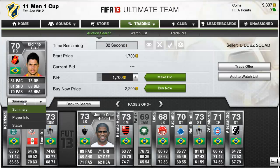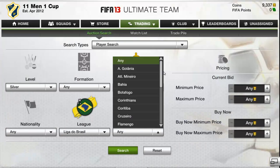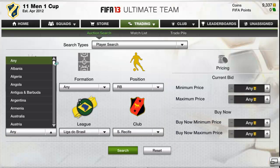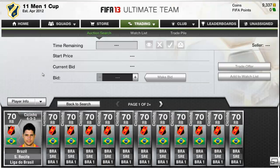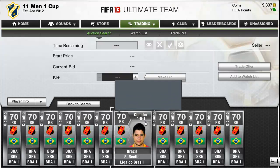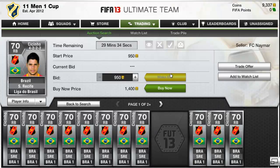This guy here for example — I think he was a right back, I can't remember — Brazilian money. Now he goes for about three grand, two grand. What I'm going to do is try and find a cheap one of them. This guy here — nine fifty.